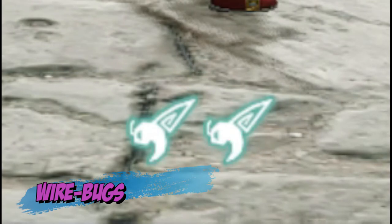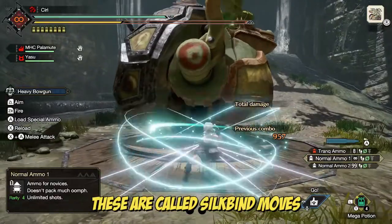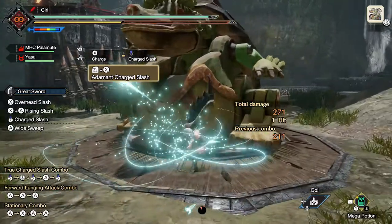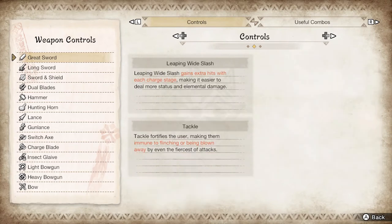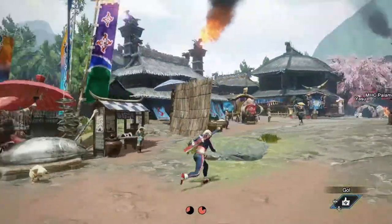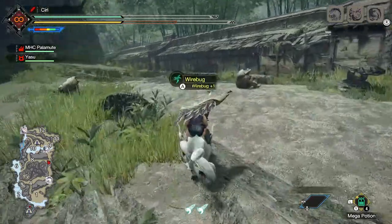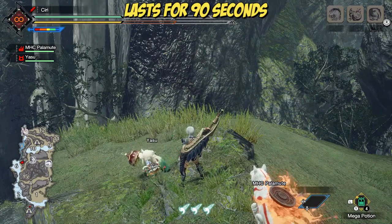Wirebugs are a completely new feature to this game — not only do they allow you to traverse large areas, but they also have very specific weapon moves. You can learn about these moves in the hunter's notes and practice them in the training area. Upon using them, they can take some time to recharge before becoming usable again. By default you carry two, and can carry another one if you happen to find one in the field, but this third one is temporary and is only available for a limited time.